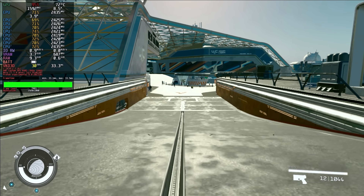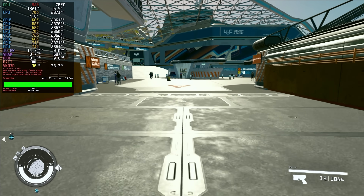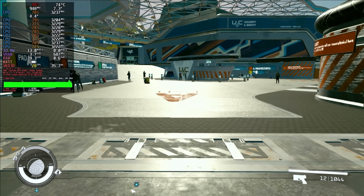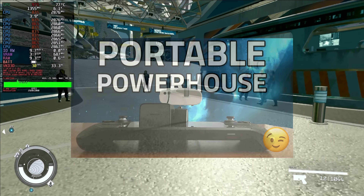Fourth and last is Docked, where we set the resolution to 1080p and push the deck to make the best docked experience possible. If you want to share your adventures on the big screen, or maybe a portable projector, use these settings.